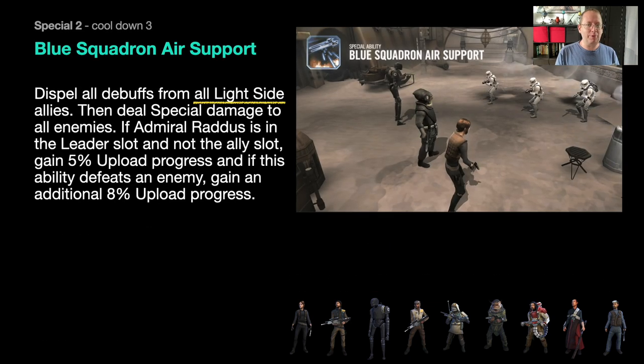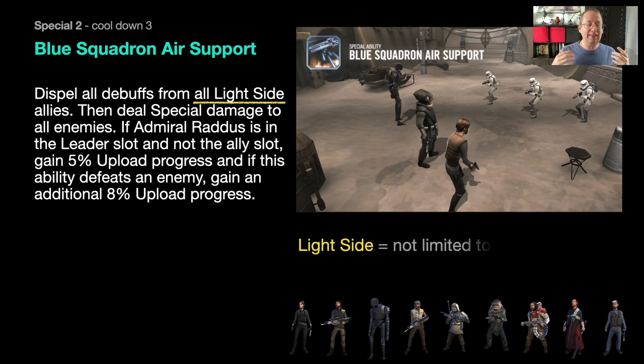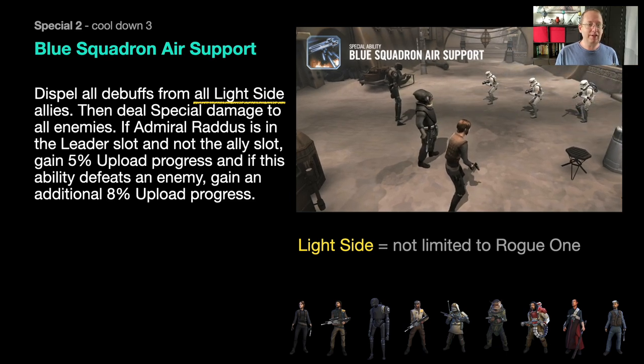Blue Squadron Air Support also deals special damage to all enemies. If Raddus is in the leader slot you get some uploads, which leads to Hope. Moving on to his unique, Transmission from Scarif — this is where he gets Hope. It's a static ability; Raddus himself gains 40% tenacity and 30% defense.